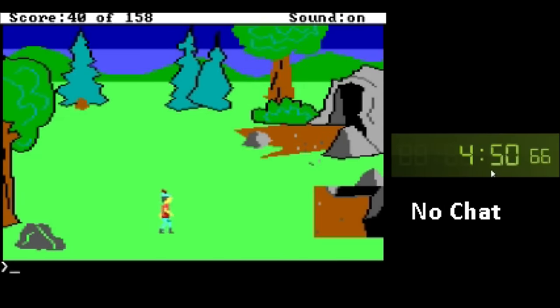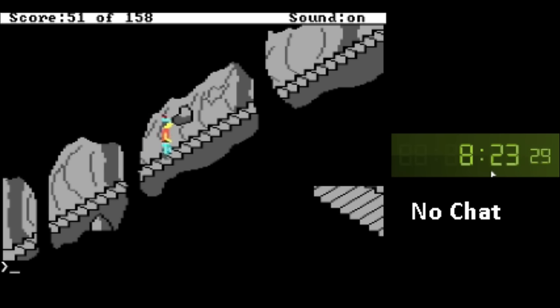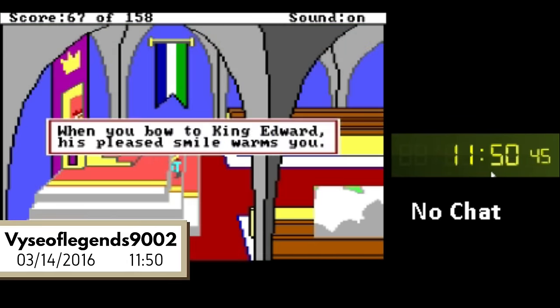Following the recovery of the magic shield, Vise uses the key, climbs the stairs, eventually finding the slingshot and killing the poor giant in cold blood. Though cruel, this is faster than waiting for him to fall asleep. With all three treasures in hand, Vise ends with a time of 11 minutes and 50 seconds.